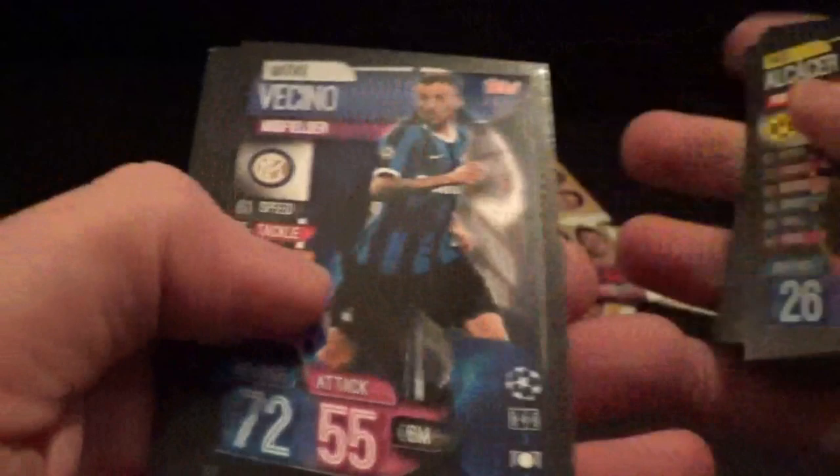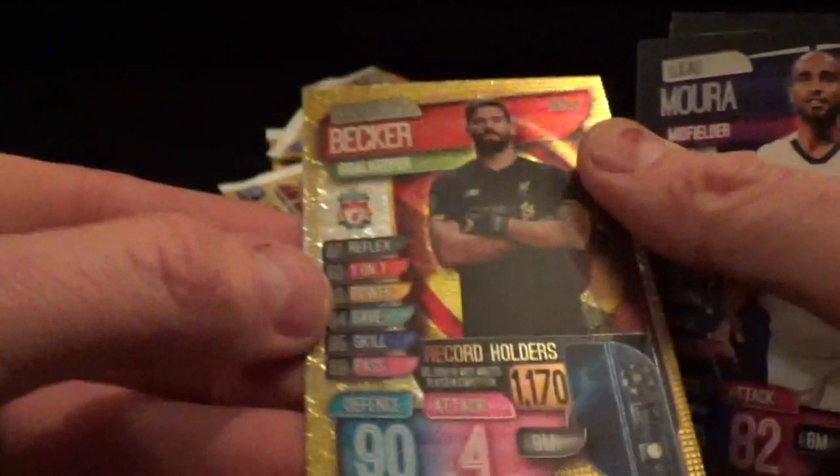Here we go. Duo card Azpilicueta and Loftus-Cheek, Alcacer, Vicino, Mende, Morata again, and Record Holder Becker - which I think we've already had that one as well.